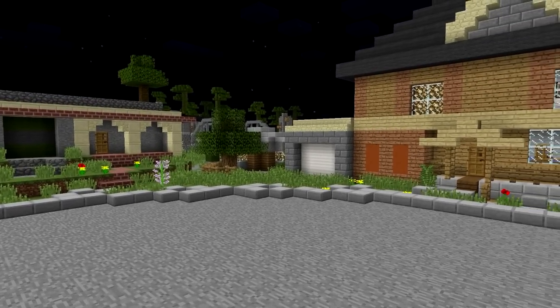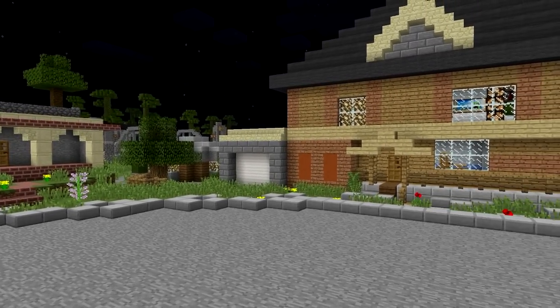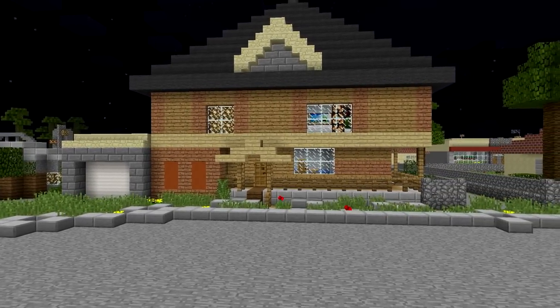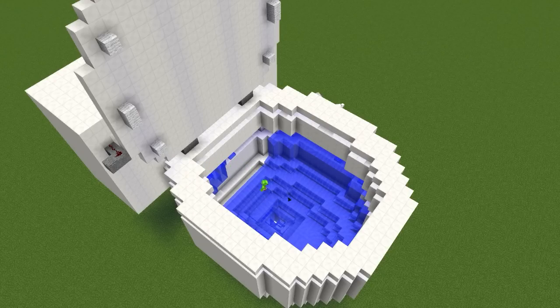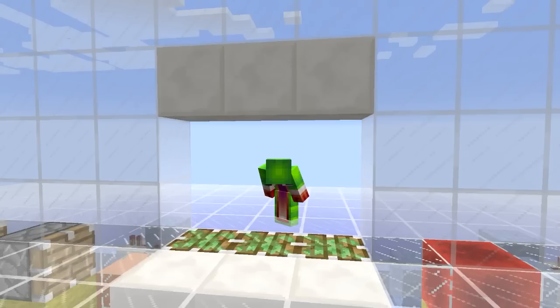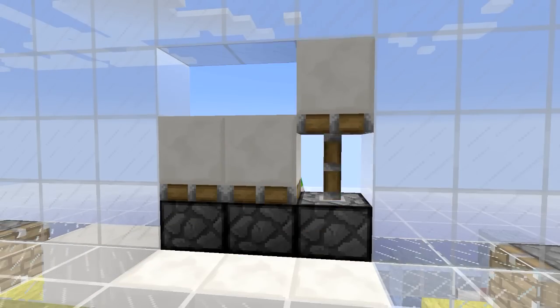So one thing you can build in Minecraft is you can recreate your favorite place, your favorite film, or your real-life house. Or you can just make a toilet. How about a water slide? Or maybe a piston door, big or small.